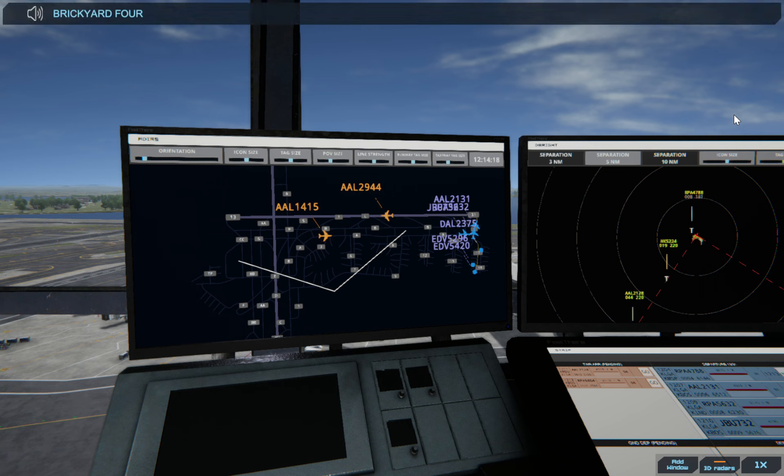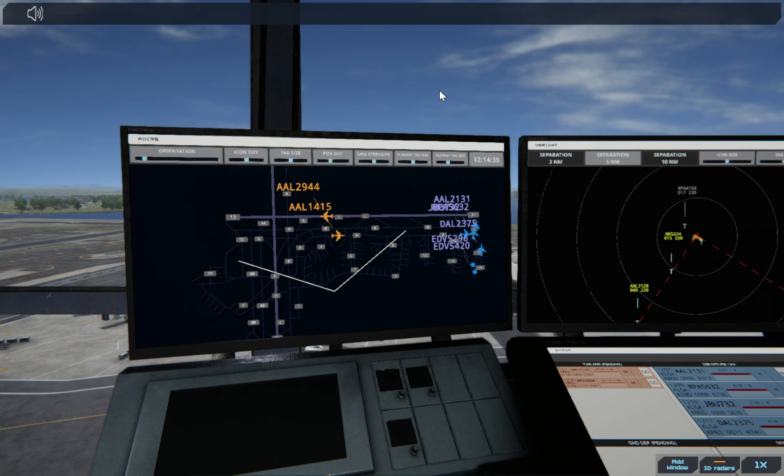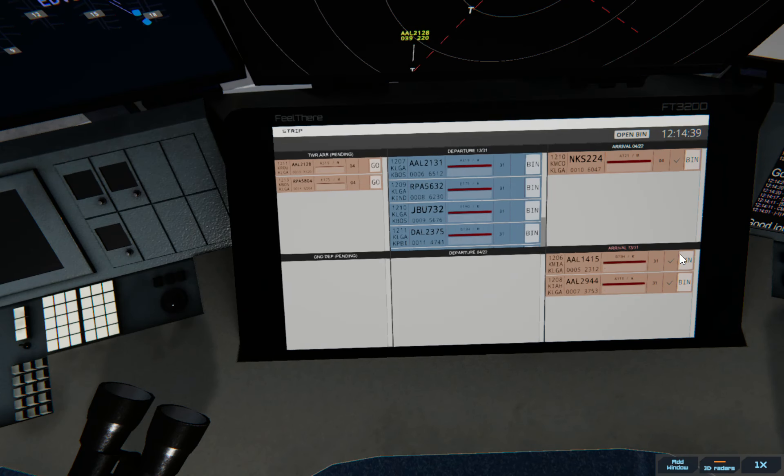Brickyard 4788, contact departure. LaGuardia Tower, American 2128 on final 04. LaGuardia Ground, Delta 2375 ready to taxi. All these guys need to be patient right now because this is getting a little annoying. I'm going to give this one the taxi clearance and then deal with these ones. American 2944, taxi to terminal.